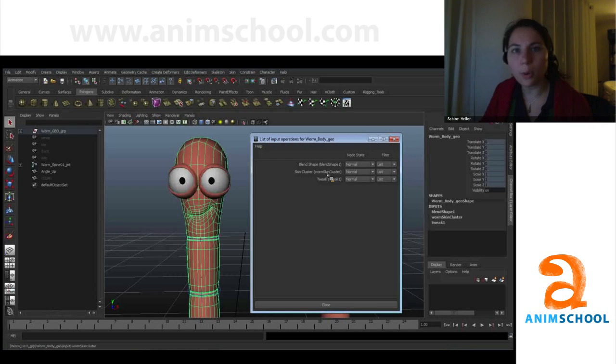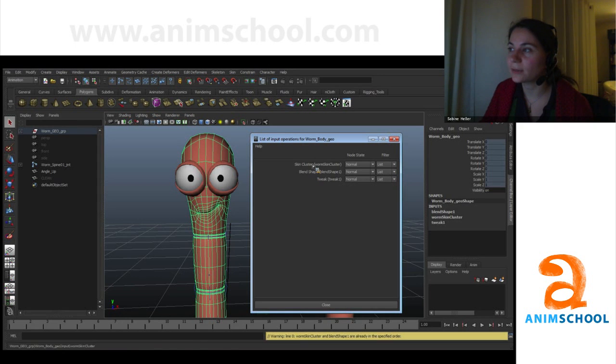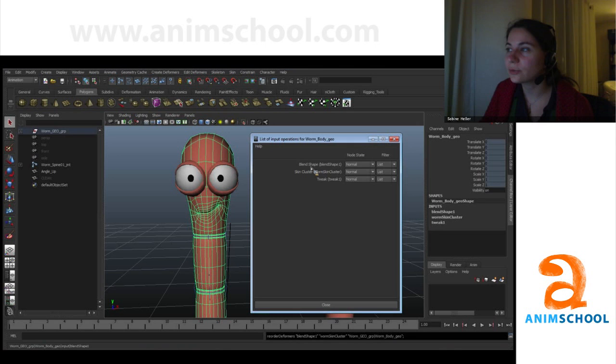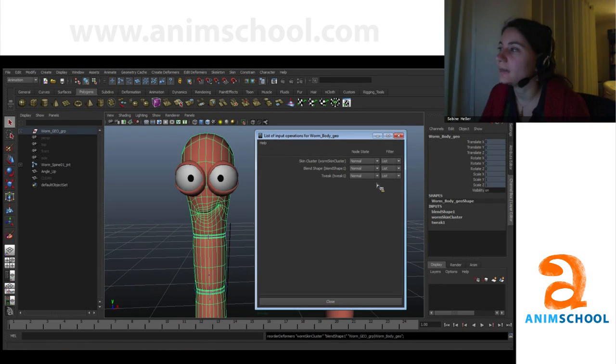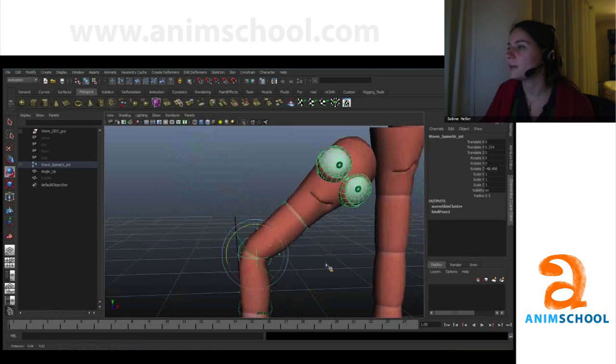Those inputs are basically the blend shape, the skin cluster, and the tweak nodes — everything that goes into your mesh. Right now it doesn't work in this order, so let's change it. Take the blend shape and reverse it by hitting the middle mouse button over it and moving it up. Sometimes it's easier to drag from the top node downward with the middle mouse button, as dragging bottom-up can be unreliable. Now I've changed the order — look, I can do both now!